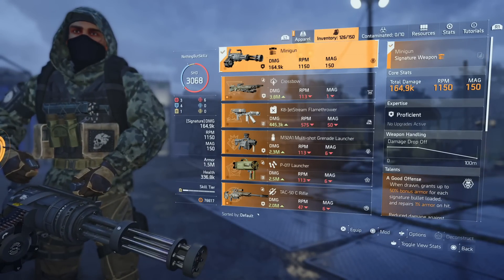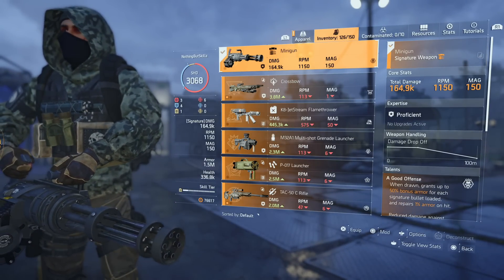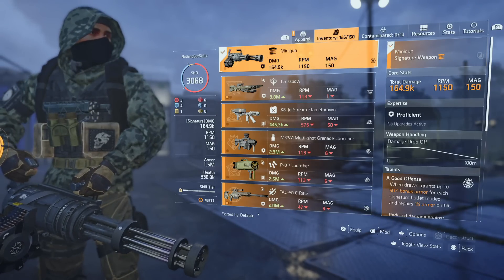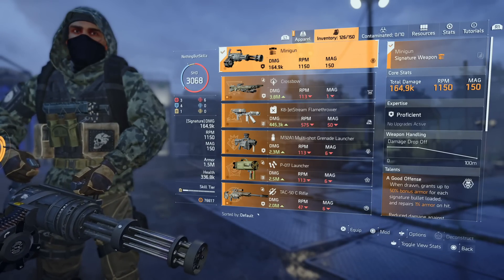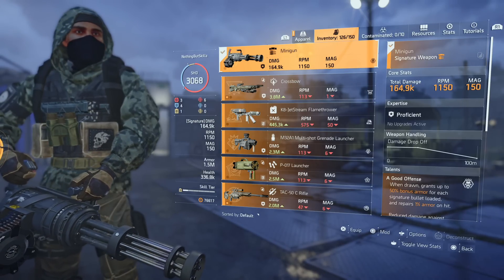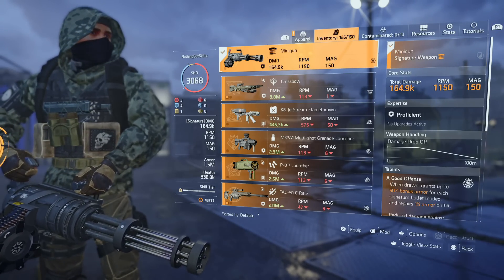For the specialization, we are running the Gunner class. It has a lot of benefits. The main reasons I'm running it are: one, it has a Banshee Pulse, and two, it gives you 10% armor on kill. As you can see, I have 1.5 million armor, so it's a nice chunk if I can chain those kills together.